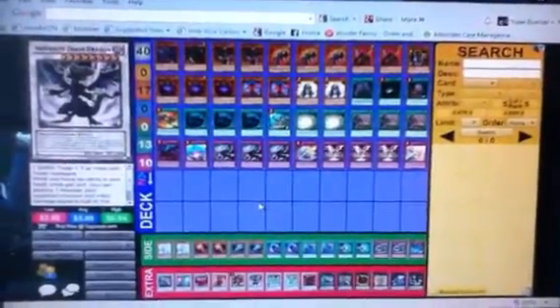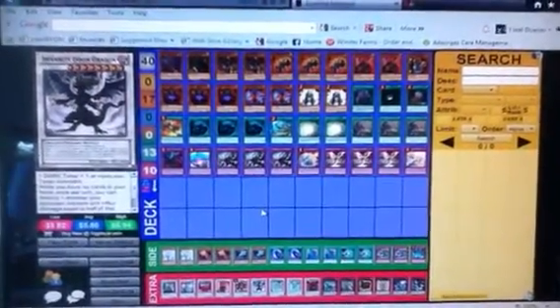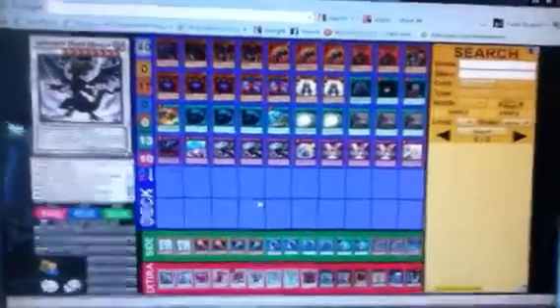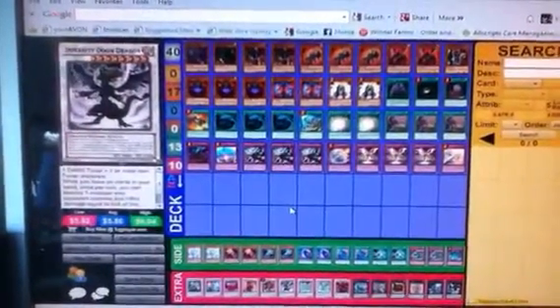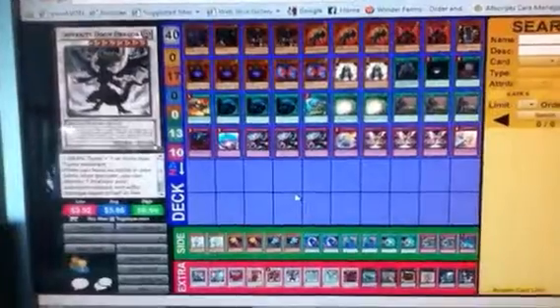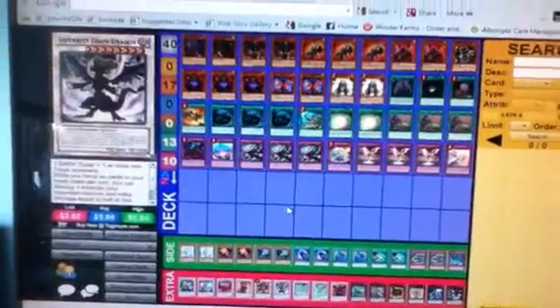The decks I lost against were Fables, because Fables basically just shut down everything you have because of Unicor. The other was Blue Eyes or Reward, I think — I forgot. But here's the deck profile for you guys.